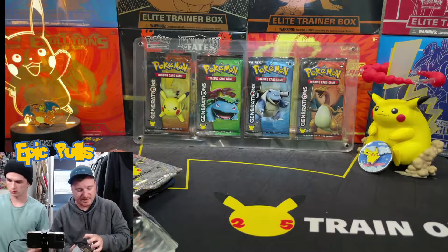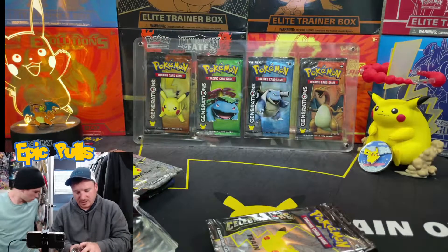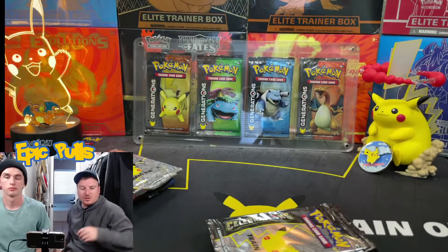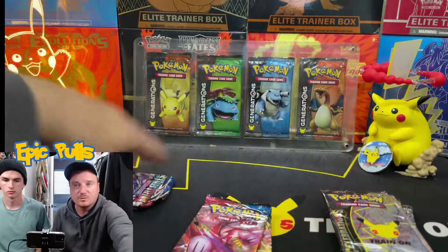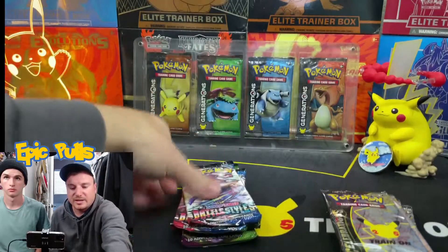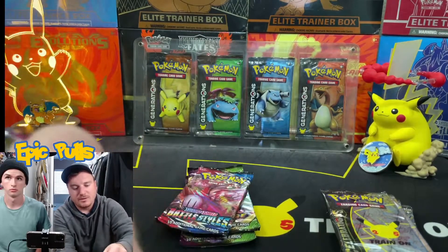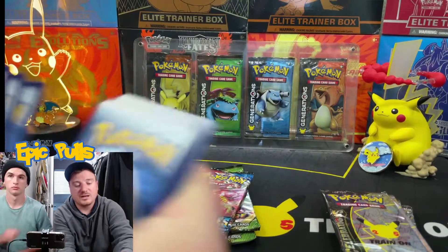It seems like the pull rates are going to be pretty tough for Fusion Strike. We do have a couple booster boxes coming, as well as a few ETBs, so if you guys want to see us crack into those Fusion Strike products, let us know down below. We've also got packs of Celebrations along with two Battle Styles and two Vivid Voltage — we'll start with the Battle Styles packs, then Vivid Voltage, and finish with Celebrations to see if we can pull what we need for our Master Set.